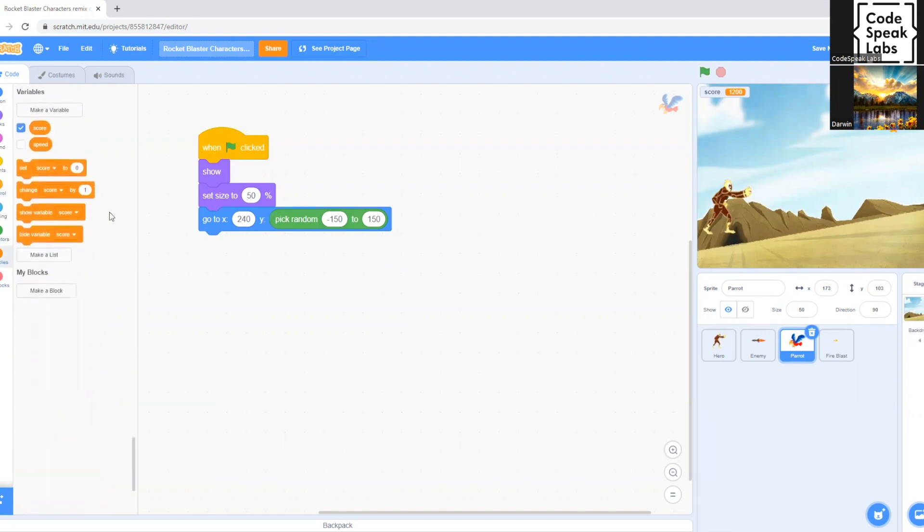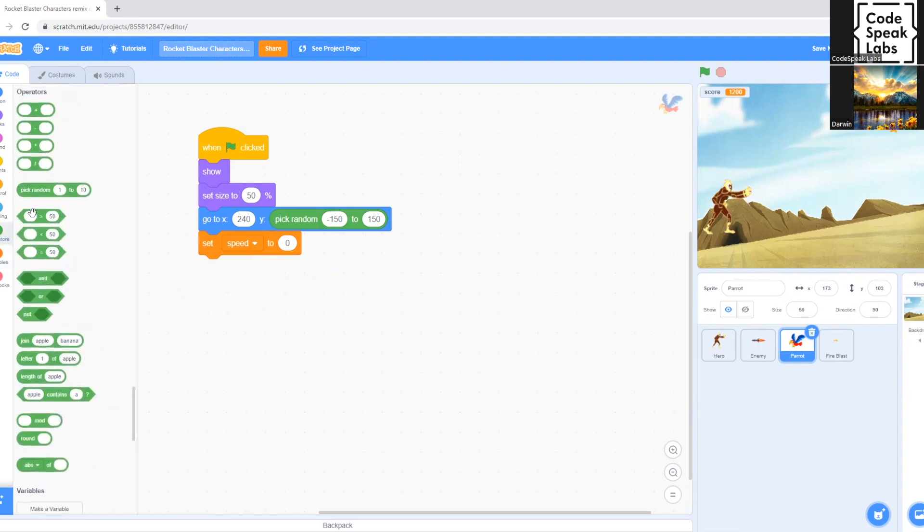Now we're going to set up the speed variable. We go to Variables and drag 'Set Score to 0', placing it underneath the position block — but instead of score, we change it to 'Speed'. Then we go to Operators and pick 'Pick Random 1 to 10', placing it inside 'Set Speed', and we change the values to 'Pick Random negative 2 to negative 8' — the same speed range as the rockets.